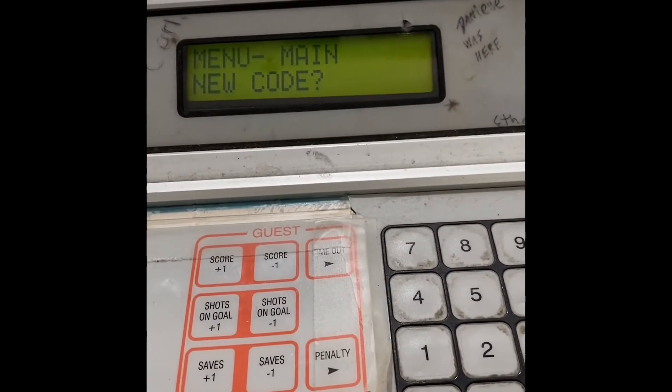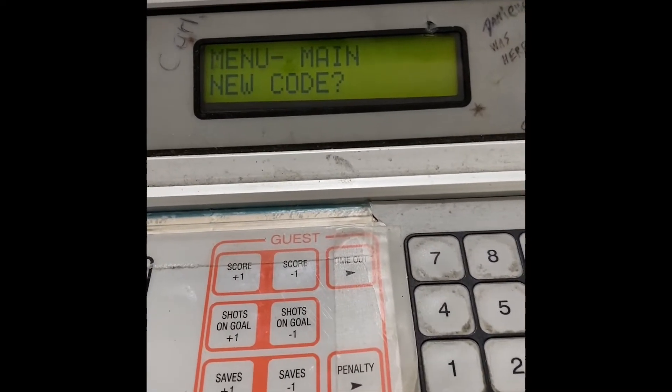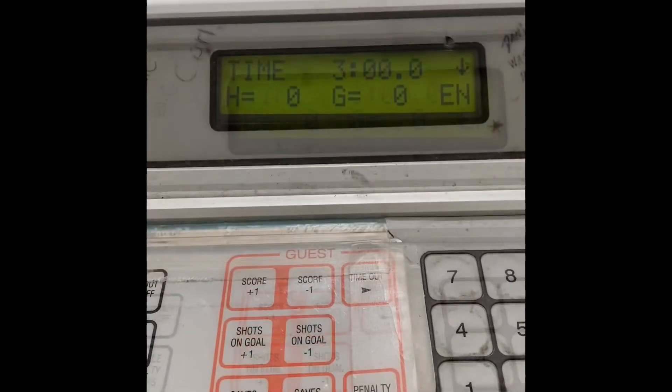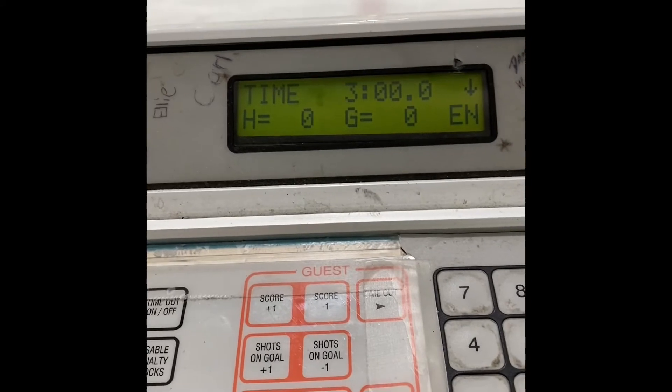Once you're done with the clock altogether, hit the Menu button and hit Enter. It'll ask you to enter a code — just hit Enter again. This will take you back to the normal clock.